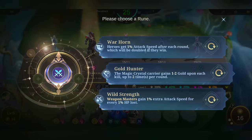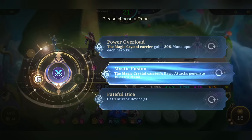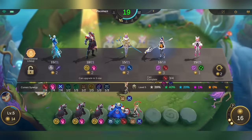For this set of runes I'll be getting Mystic Fusion, but feel free to get anything you want. I highly suggest Spectral Shadow though — it works great with this strategy.